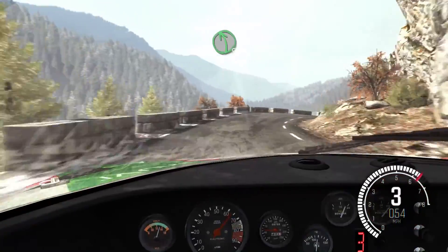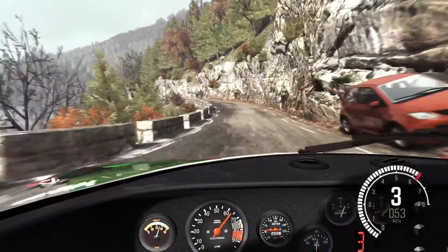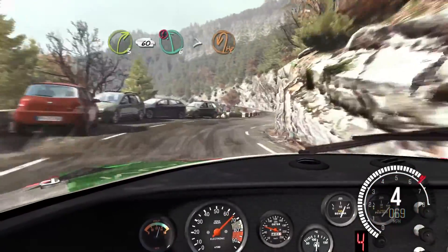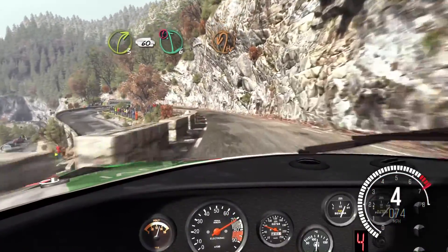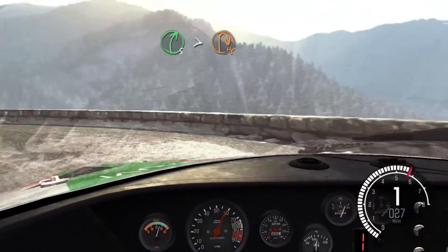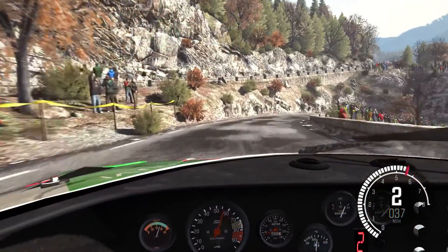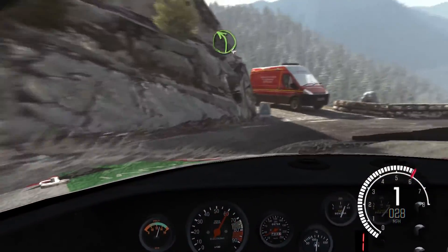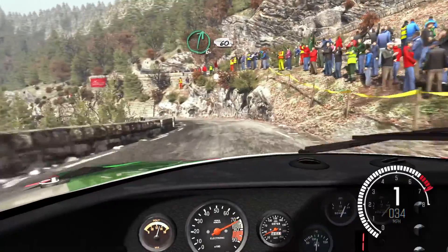Left 5 over crest. Into right 3, 60. Push left 6 over 80 tights to hairpin left. Right 5 tights to hairpin right long. Into left 4. Right 6, 60, crest.